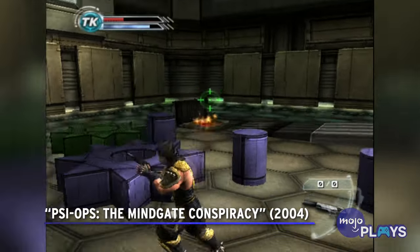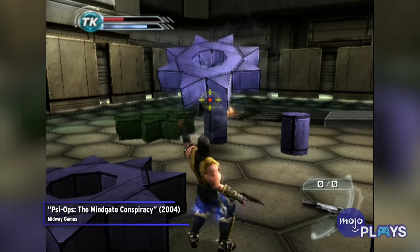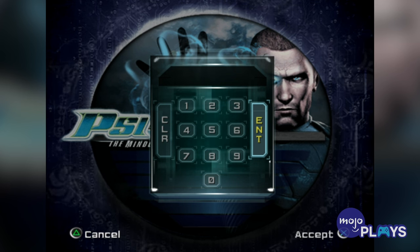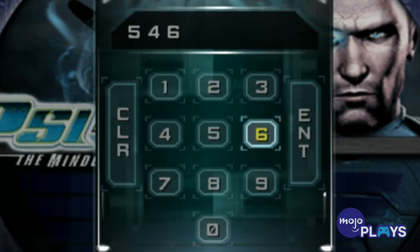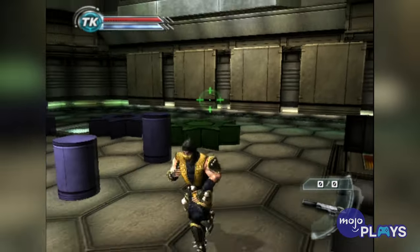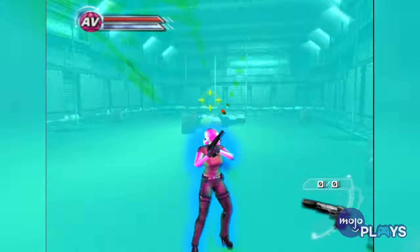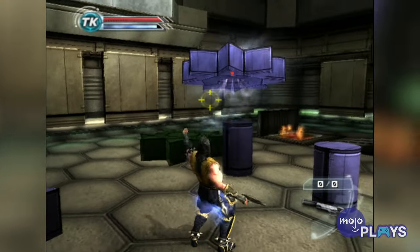PsyOps. PsyOps has a ton of cheat codes for you to discover — seriously, it's almost a whole laundry list of codes. The majority of them are cosmetic, turning your character into various NPCs and side characters. Even one code will turn your character into Scorpion from Mortal Kombat. But the best codes here were the ones that unlocked bonus missions.